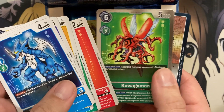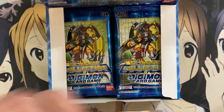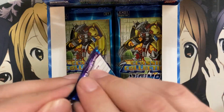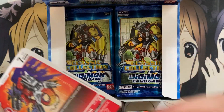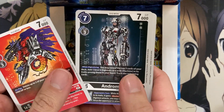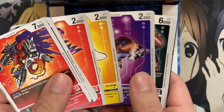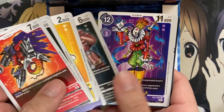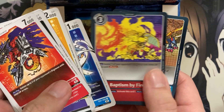We have Agumon, Kuwagamon, and Emergency Program Shutdown for our rares. Two rares per pack means you'll get a good number of rares compared to uncommons and commons. I believe you get maybe four to five SRs, two alternate arts, and possibly Machinedramon. It's a small set, so once I've seen most of the commons and uncommons, I'll just quickly go through them.